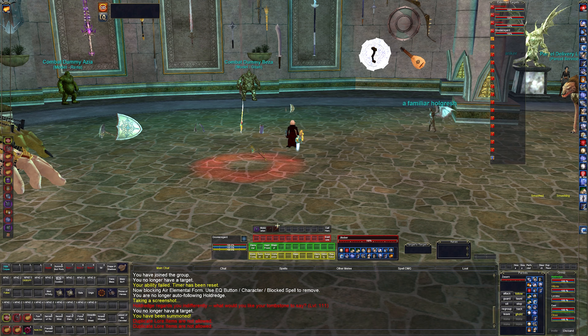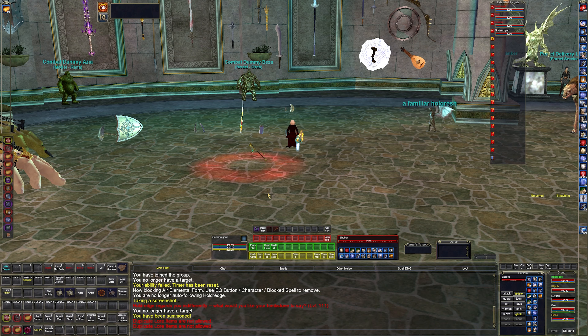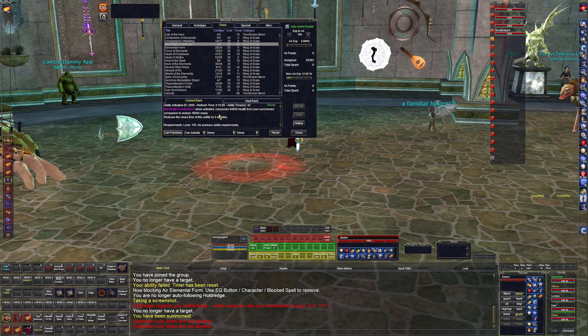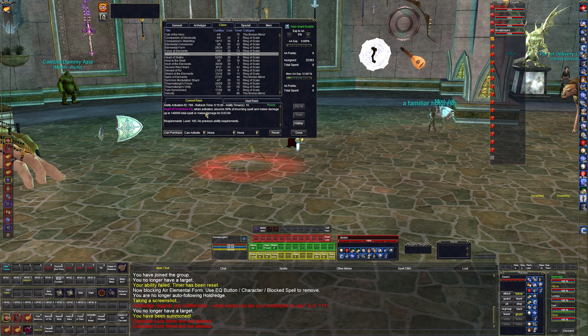There are a few other utility things — clickies for mod rods, call of hero single-target AA on my bar which I use more than you'd imagine. Running around and one of my characters gets lost, I just summon them all to me and refigure it out. Eradicate magic is a dispel for removing damage shields and such. Elemental conversion is kind of like cannibalize but for a mage — it'll consume 64,000 health and restore 18,000 mana, usable every 15 minutes.